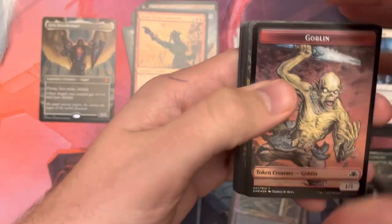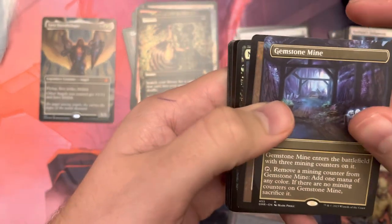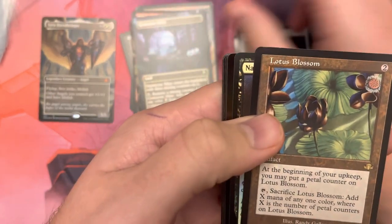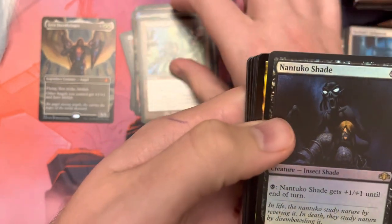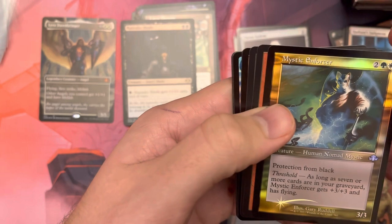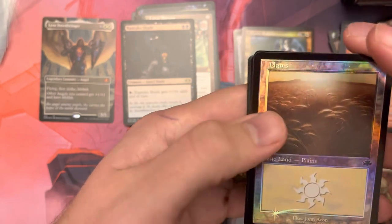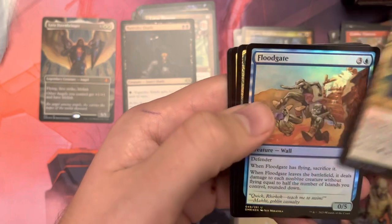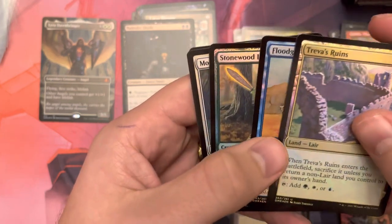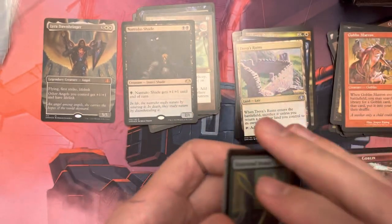Third pack of the box. We got a Goblin Creature Token. We have the rare borderless Entomb. We have borderless Gemstone Mine. We have the retro foil Lotus Blossom. And we have Antuka Shade, foil rare. Mystic Enforcer, uncommon. Goblin Matron and Terror, both commons. And we have the foil Plane. Treva's Ruins and Floodgate are our two uncommons. We have Stonewood Invoker, Pacifism, Giant Spider — those are our commons for the pack.